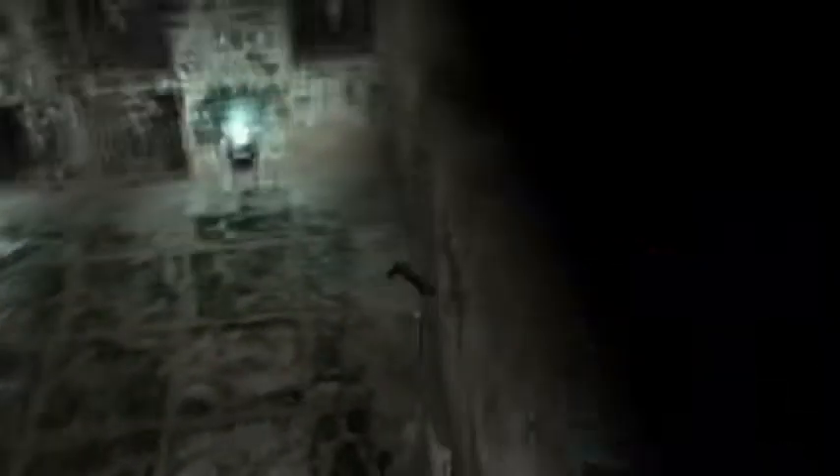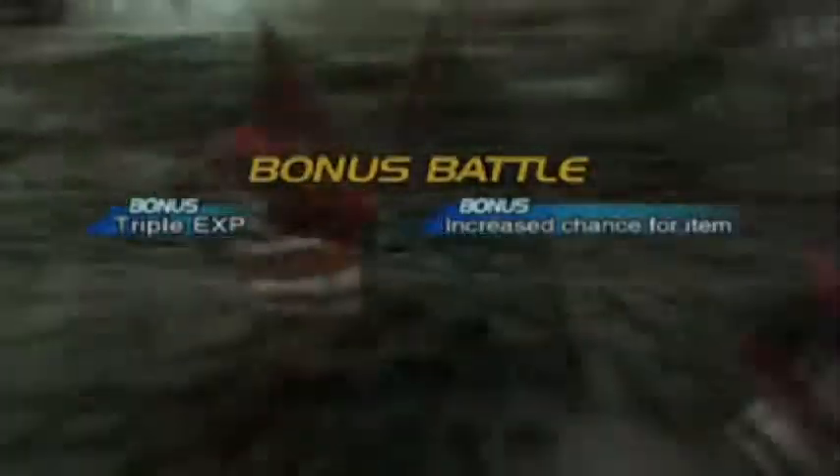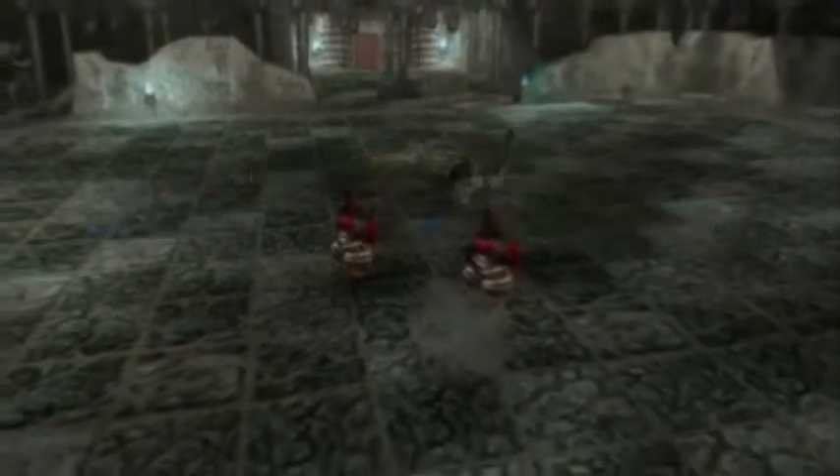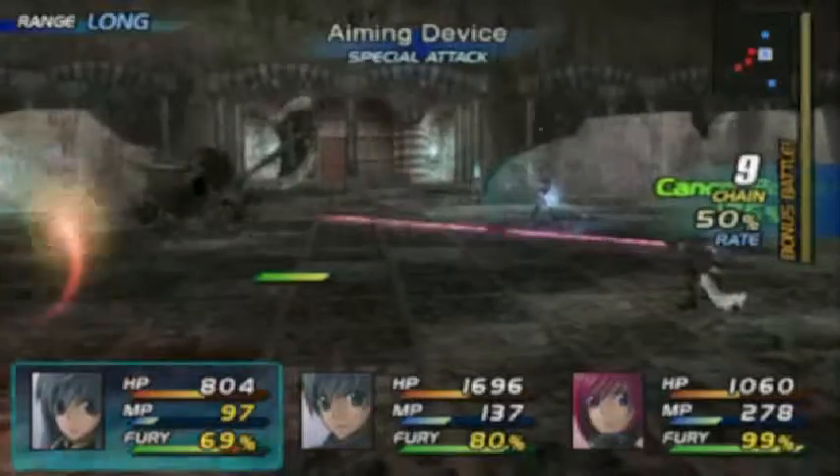A random chest in the middle — it's just a chest, seriously, nothing? Just a chest? Whatever. I don't think I should go through that door, so let's go around. Triple experience still — amazing, how am I keeping that?